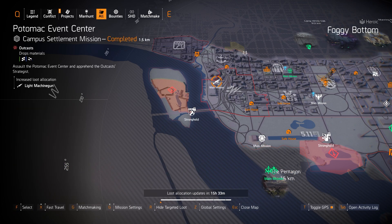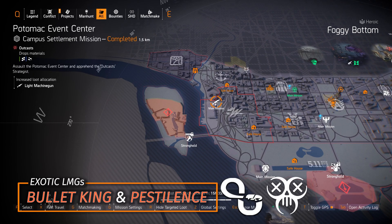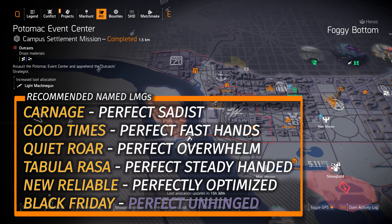We got LMGs at Potomac Event Center — definitely worth farming for the two exotics, the Bullet King and the Pestilence. The Bullet King means you never have to reload but base damage is a bit lower; the Pestilence has a 6.5-second reload but you can get over a million damage per tick, which is based off weapon damage, not status effects — keep that in mind. My Negotiator's Dilemma build hits for a million per tick because it's specced into weapon damage. There's also a bunch of named LMGs in the bottom left overlay; the Black Friday with Perfectly Unhinged is a Dark Zone exclusive, the rest you can farm in the Light Zone.